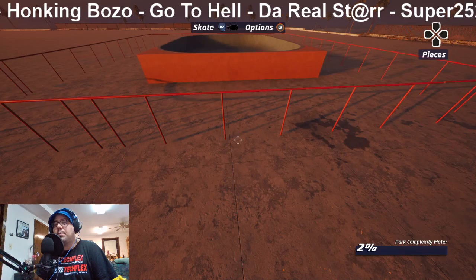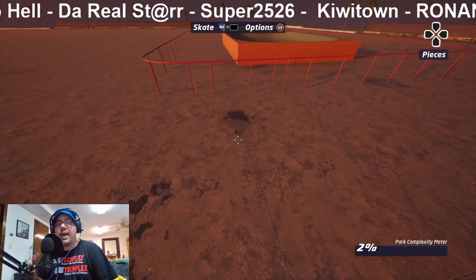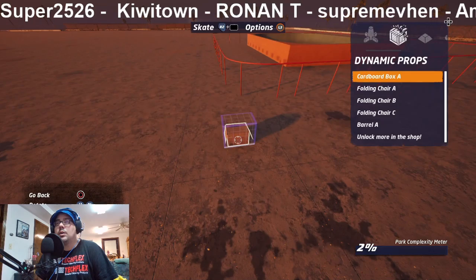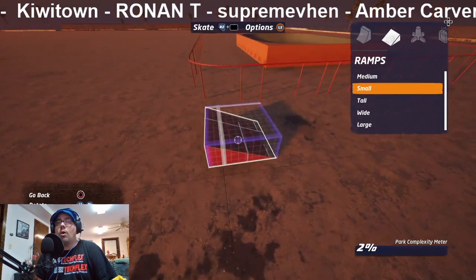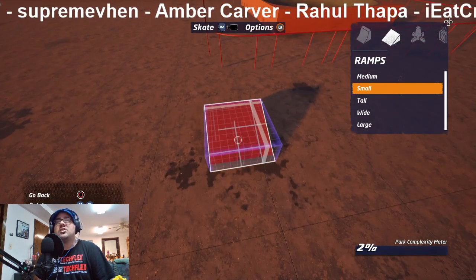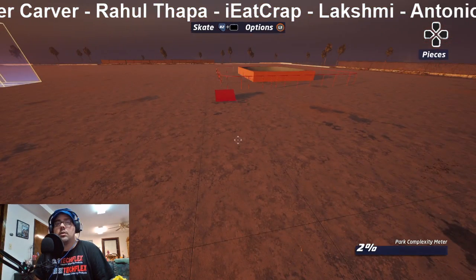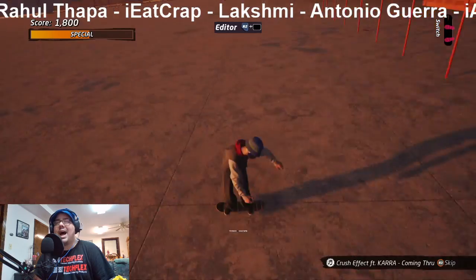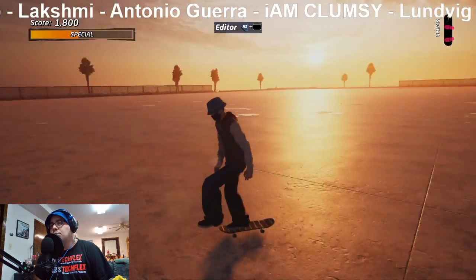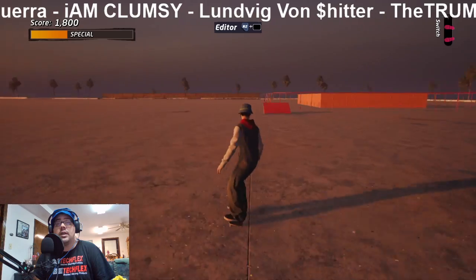All right, let's put up a ramp. Let's say small. I'm thinking jump off this to land on the rail, and then I'm gonna do another one. See, this is another thing that sucks about this editor — you're supposed to be able to put your character anywhere you want in order to test something, but in this game you can't do that.